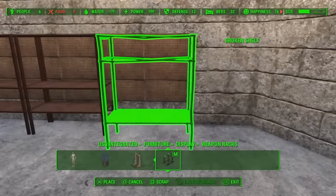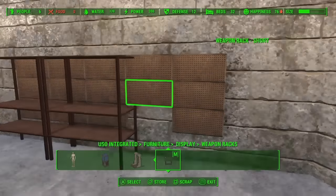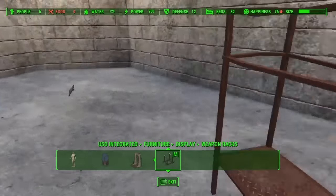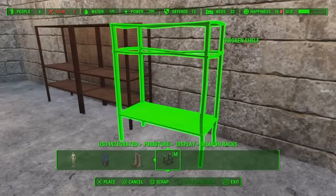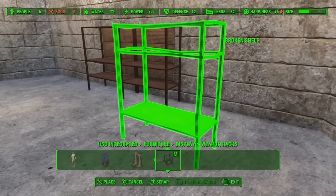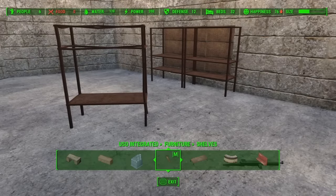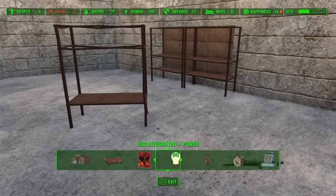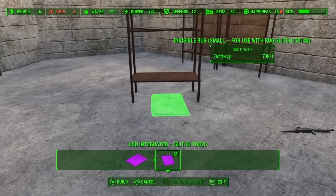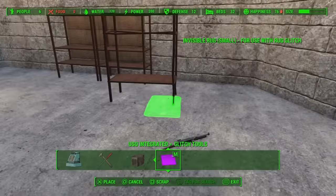I'm having a bit of trouble with putting the last bit of the puzzle here. I'm going to use something magical — the Andrew CX mod, the USO mod, the Unlock Settlement Object mod. I'm looking for the invisible mats, which are absolutely fantastic. They make every little settlement look a bit better since you don't have to actually sink everything into the ground or make it rise up an awful amount.